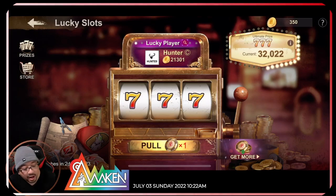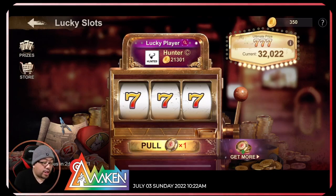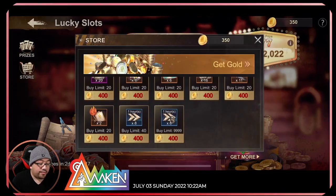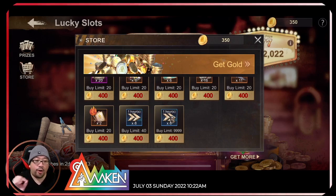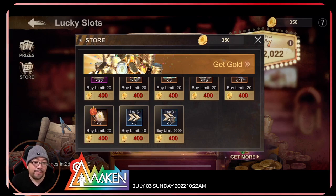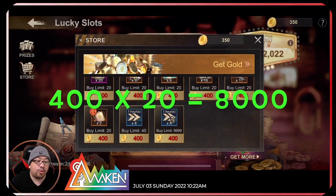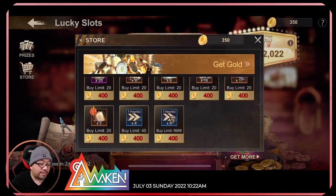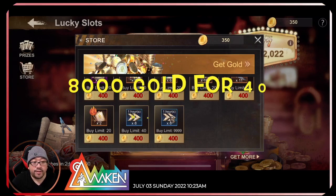Alright guys, so the new lucky slot here — we're going to go over to the store and take a look. You can buy two Certificate of Honor 20 times at 400 coins each. So let's do some calculation: 400 times 20 equals 8,000 coins, and you will get 40 of these.